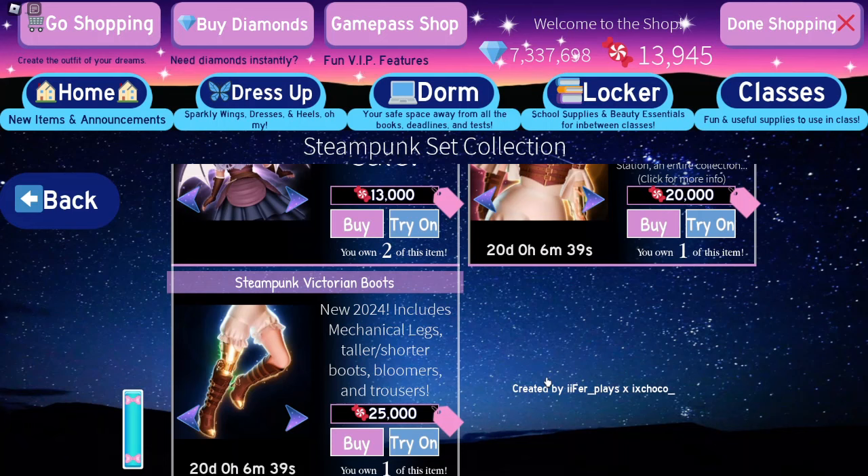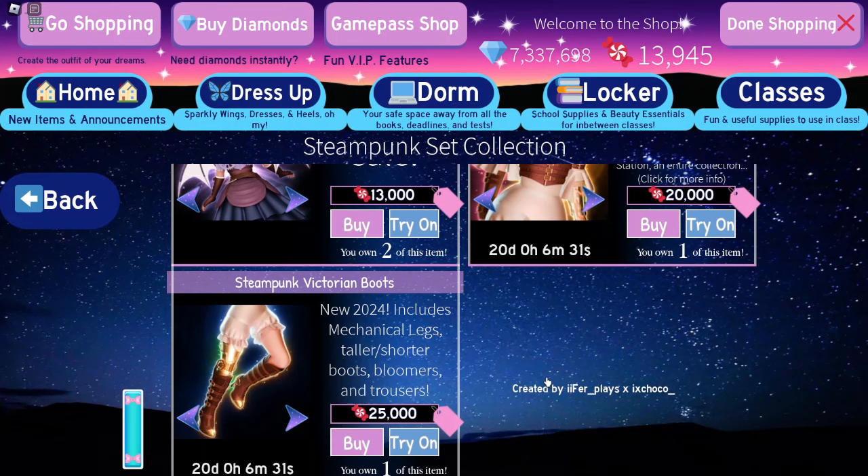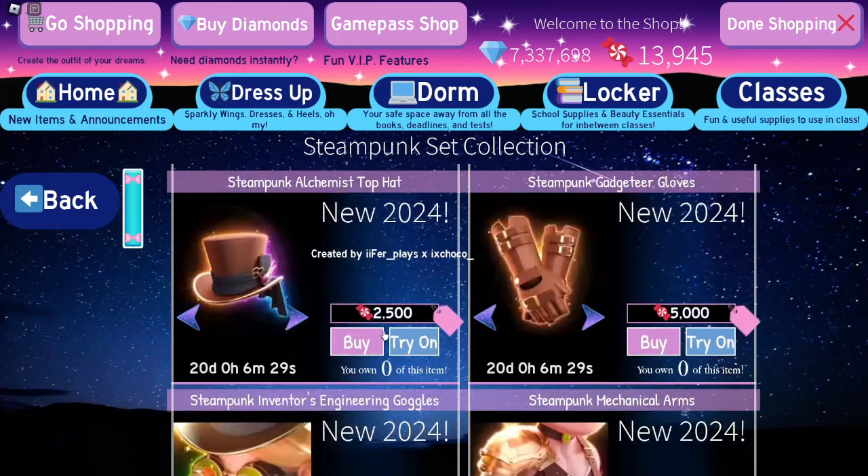The boots are 25,000 and in total this set costs 103,000 candies. I know you've all just gone 'oh, are you serious?' — unless you've been farming like crazy. This is insanely expensive and obviously the items are on sale for 20 days, probably 19 by the time everyone can actually play it. This doesn't include players under level 200.